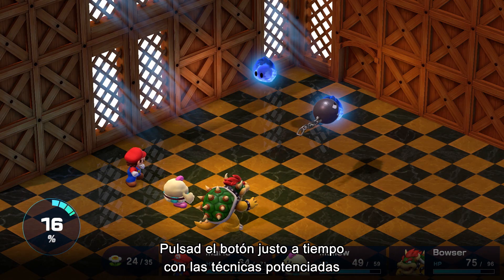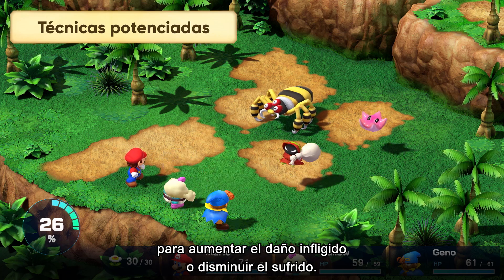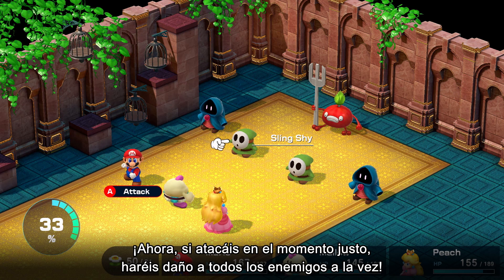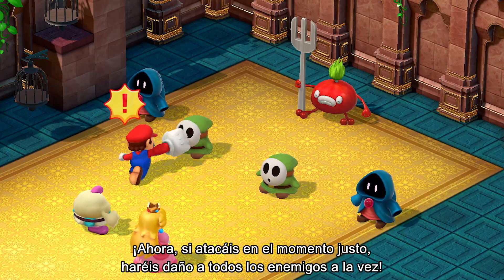Time your button presses with action commands to increase damage dealt or decrease damage received. When you time your attacks perfectly, you can now damage all enemies at once.